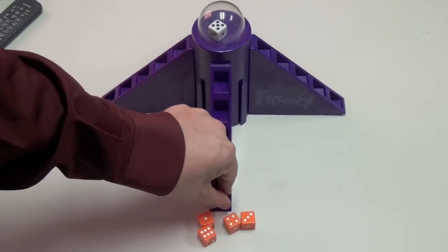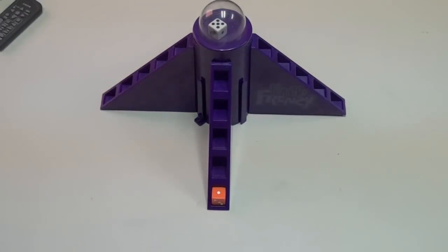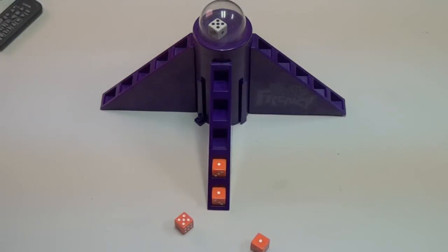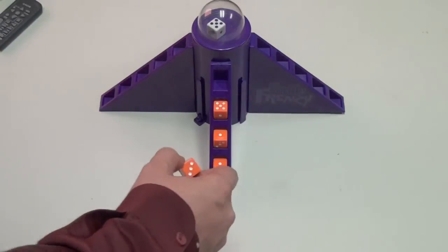So here I would simply keep the one and roll again. I could stop here — I have a five. Everyone has this middle die and a one. That's 150 points. Or I could roll again. Another one — that's another 100 points. I could have kept two fives if I wanted to as well. That's 300 points, 350, 400 points.